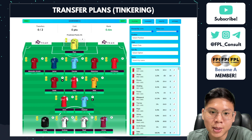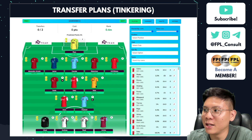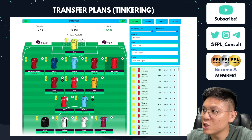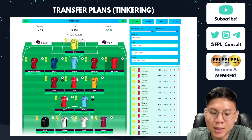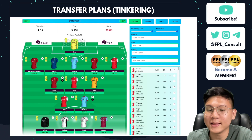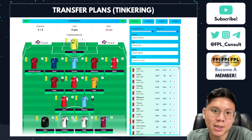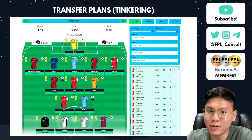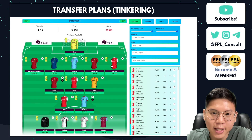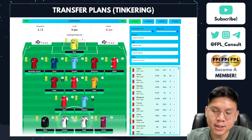I'm going to use the transfer planner — it's called fpl.team and it's completely free — to explain my moves. I'm considering four moves. The first is to take out Neko Williams and upgrade him to Saliba, if I can confirm which 4.5 Arsenal defender is nailed. The website hasn't updated to the latest prices yet, but I've caught the price rise from Bailey down to Reed, so I can actually afford Saliba with 0.5 million in the bank.